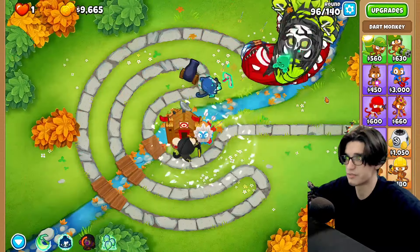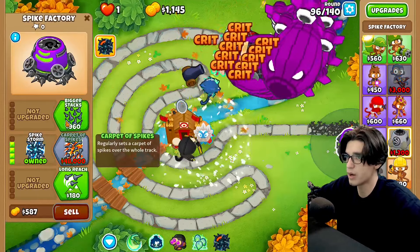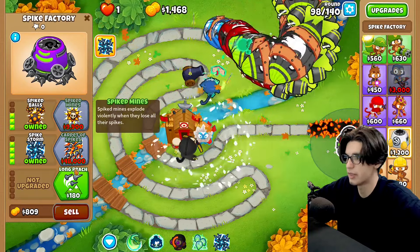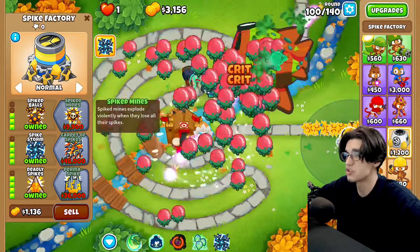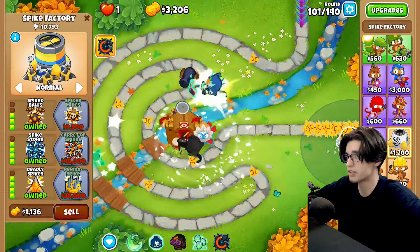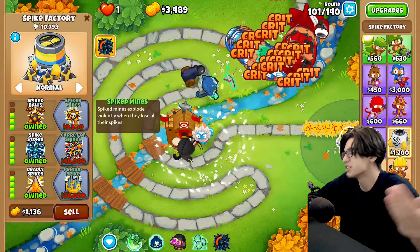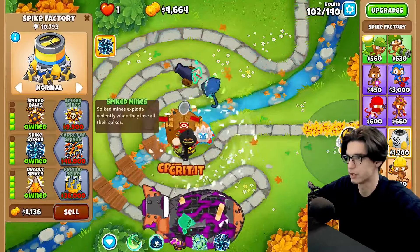DDTs are a little bit frightening — basically forever and always. But let's go for a spike storm and white hot spikes, all the extra stuff like spike balls, just so that I can survive the DDTs. That's the main thing. Round 100 shouldn't be a problem whatsoever — we can go ahead and spike storm, a couple extra thousand doesn't hurt. We got a beast handler — obviously we won. I expected 555s to go way faster than a 444.